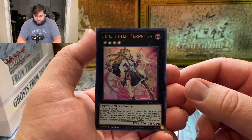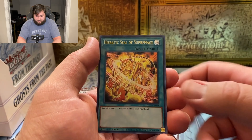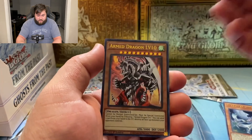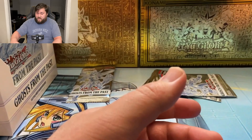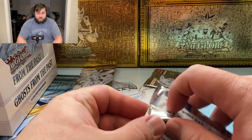We have a Time Thief Perpetua, Heretic Seal Supremacy, Starry Knight Astell, Sunvine Maiden, and Armed Dragon Level 10. I thought this card would be worth more than it actually is but it's pretty common, so it ended up not being super valuable even though I did sleeve it up in one of the videos. We got Tackle Crusader, Buster Dragon, Mist Valley Baby Rock, The Monarchs Erupt, and Evenly Matched.